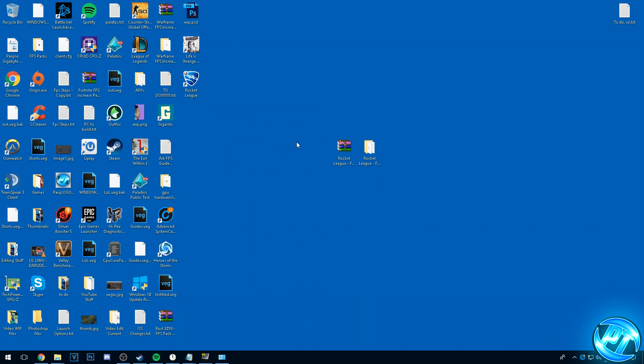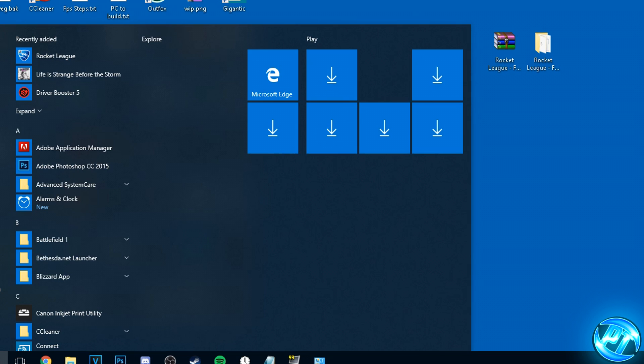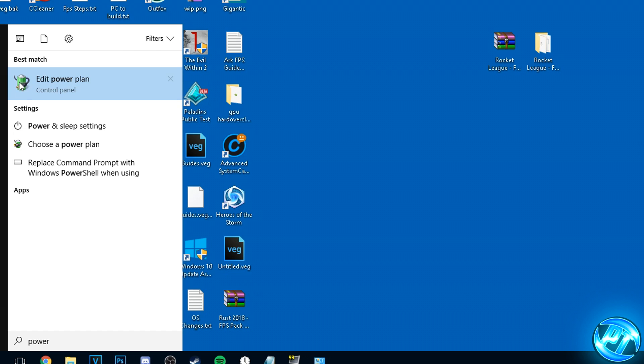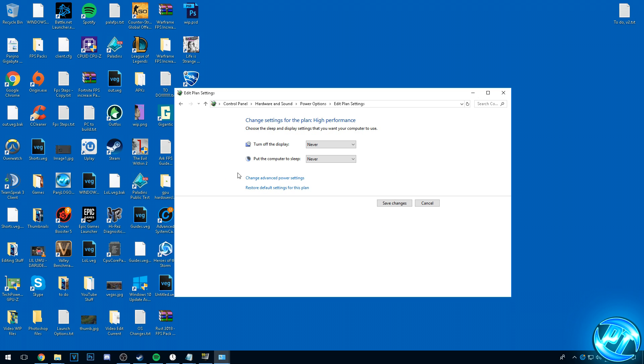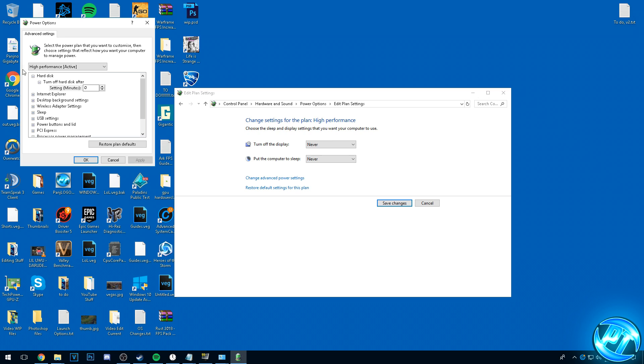Now we're going to change our Windows power options to ensure we're on the High Performance power plan. Go into the bottom left and type in power, click on any of the power options available, then go to Power Options, show additional plans, and select the High Performance plan. Go to Change Plan Settings, then Change Advanced Power Settings. Go into the Hard Disk option, set Turn Off Hard Disk After to zero, press Apply. Scroll down to Processor Power Management, expand it, go into Minimum Processor State and Maximum Processor State and ensure they are both set to 100%. Press Apply and then press OK.